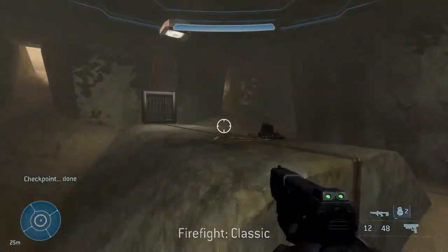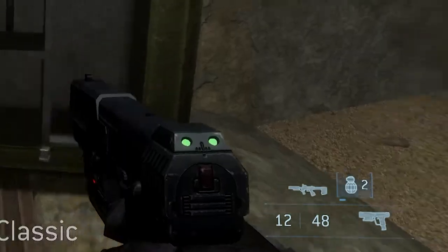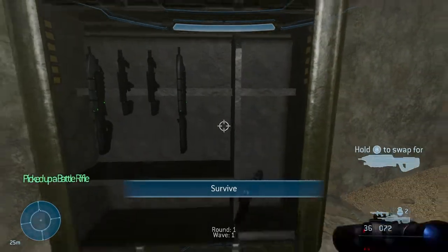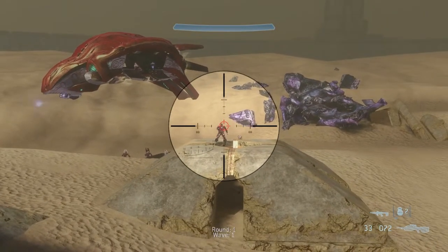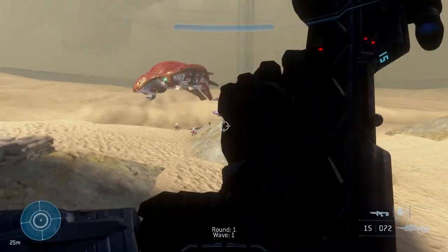Alright, here we are on Firefight Classic, and as you can see it actually resembles the Halo Infinite HUD. We got a Battle Rifle - I mean, come on, who doesn't want a Battle Rifle. And yeah, there are a lot of cool interesting aspects - as you can see we got the freaking Banished, or at least I think it's Banished.